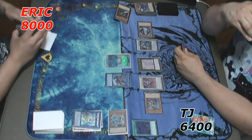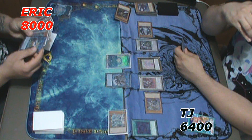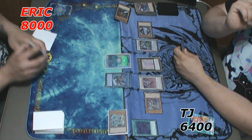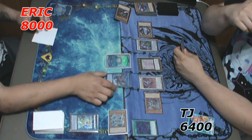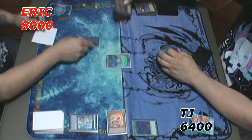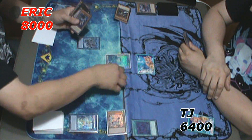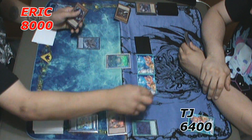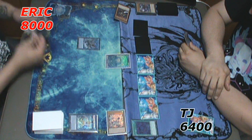He was asking about the Marincess lock — it doesn't apply here because I didn't summon the monster back to a link zone that Anemone pointed to. So I banish everything and try to put everything face down, but it doesn't amount to anything. There's really not much I can do here — I'm just lost in the sauce, trying to get over his board and there's just no way. I attack into what I forgot was Crystal Wing, which has 2500 defense. I scoop and we go to game 3.